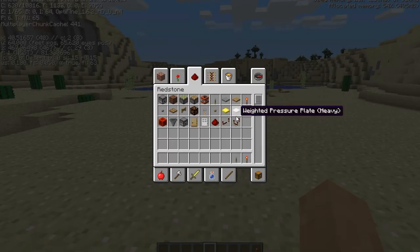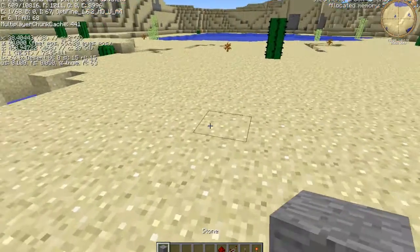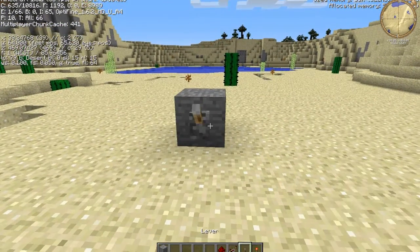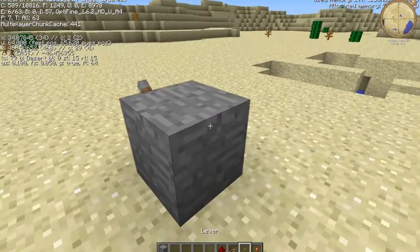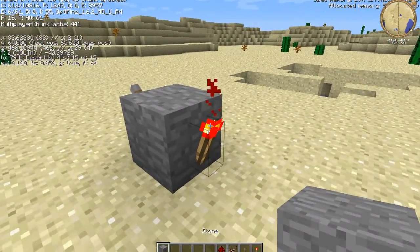You're going to need a lever, one repeater, and some redstone — I'm not sure exactly how much — and some type of building platform. First, you're going to place the block, put the lever on it, and put a redstone torch right there.